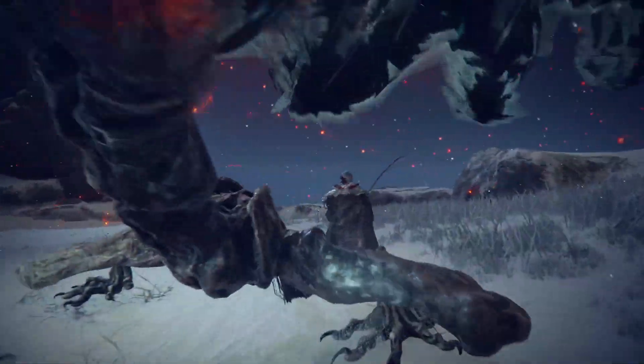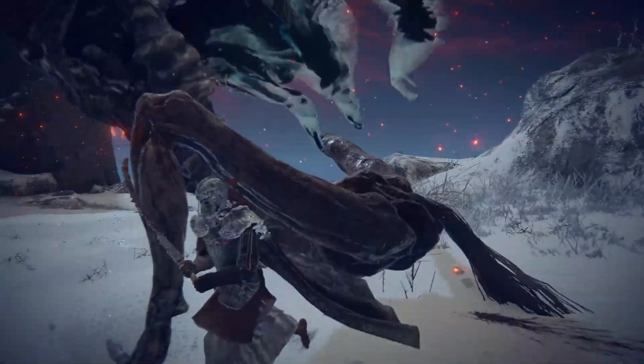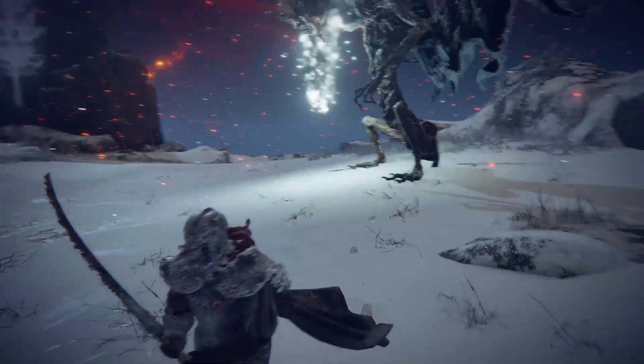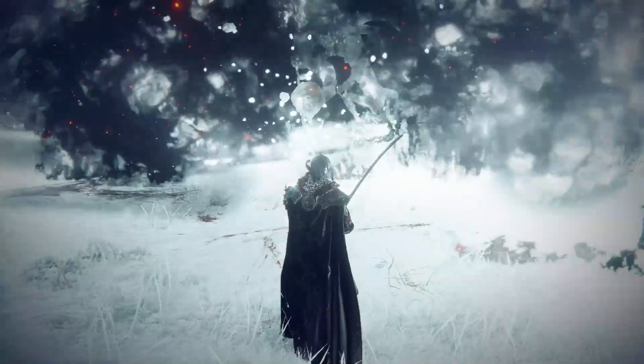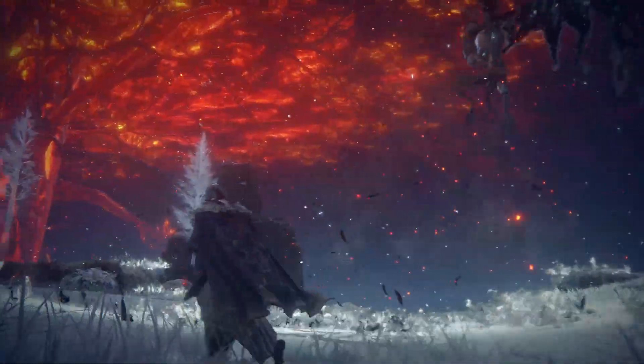This attack is very frustrating and tough to see coming while trying to engage the Deathrite Bird, but if the player manages to see it in time, try to run away diagonally in front of the Deathrite Bird, either to its left or right, as the star pattern will always have the frostfire coming out at the same angles.